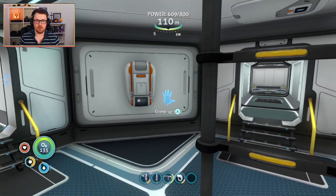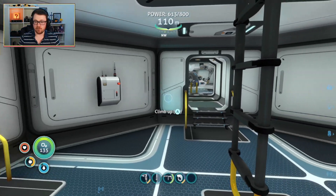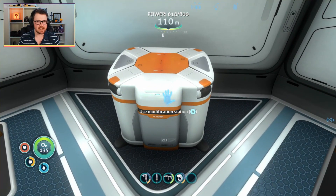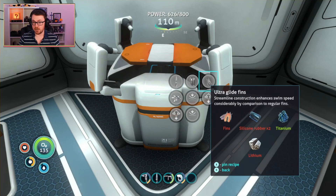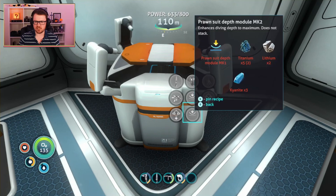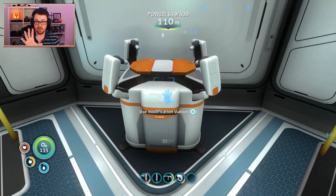We're into the base properly now. We've got a fabricator in this room, we've got a radio, and we also have a modification station - it's basically another sort of fabricator. Let's look at what you can make with this: a thermoblade, a new type of knife; an ultra high capacity O2 tank; ultraglide fins that make you swim faster; a repulsion cannon; a couple of depth modules here for the Cyclops, the Prawn Suit, and a couple for the Seamoth as well. We will be using this particular piece of machinery going forward.